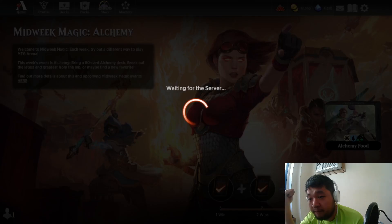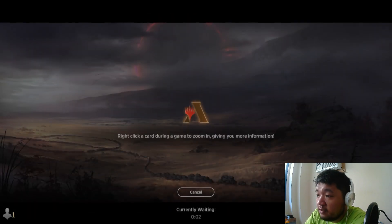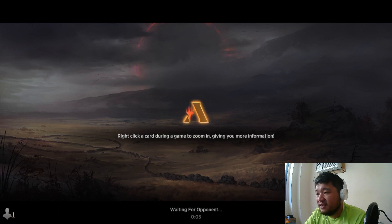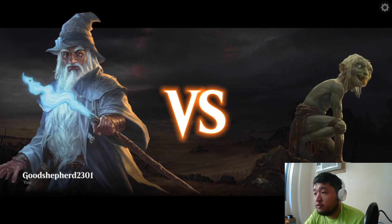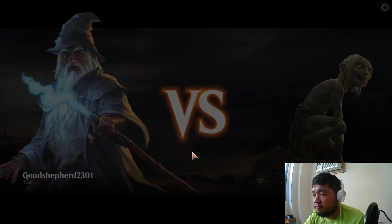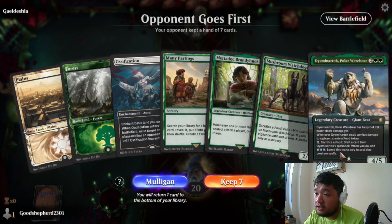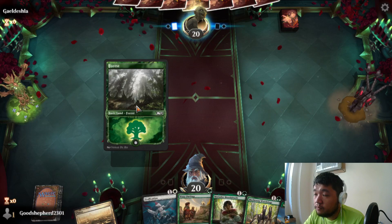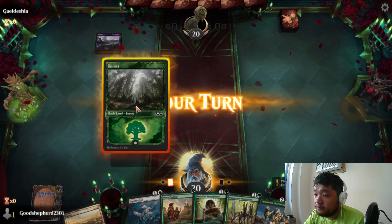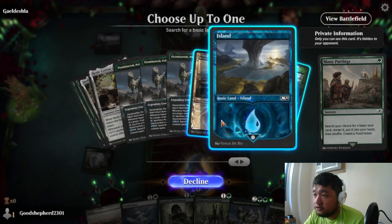The idea is to see if we can bury our opponent in food. There are a few other cards I could have opted for, but these are the more reliable ones. This hand is pretty solid — just need a fourth land, but we can go Many Partings into it. There's our fourth land.